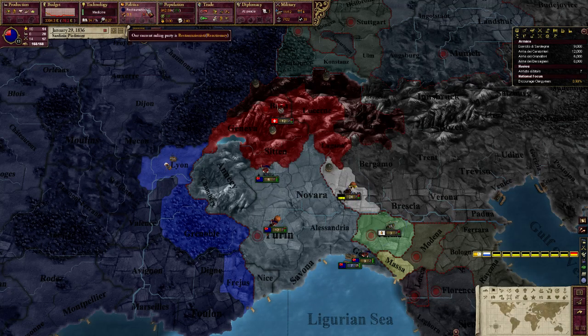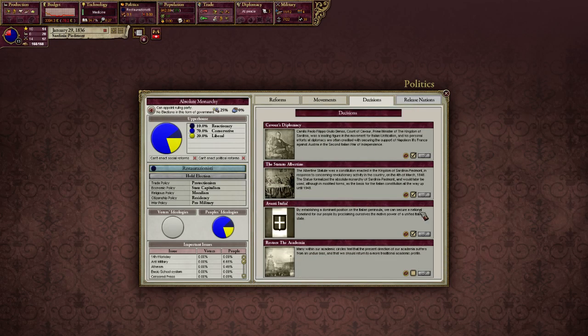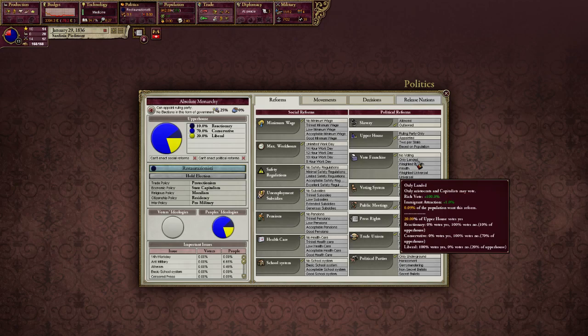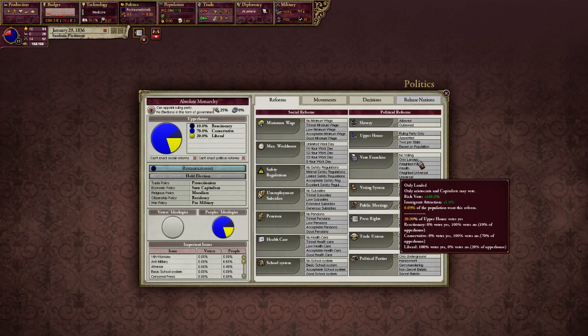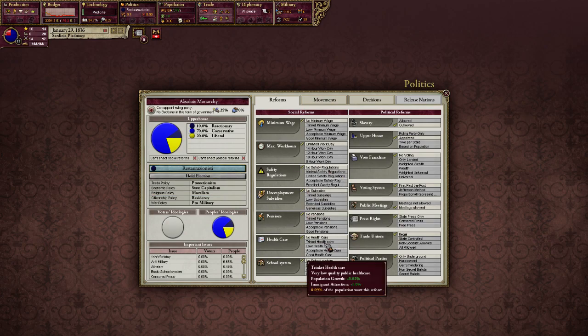Let's go over politics very briefly. You have decisions available to you — please don't ignore these, because this is how you basically become Italy, and you need to meet the requirements listed there. Over in the reforms, you don't have much of an option until your population starts getting angry, which they will as liberalism rises across the century. If you're worried that rebels are going to overwhelm you, you can give them what they want and they'll usually quiet down. But if you want to push socialist reforms through as soon as possible, try to keep them just angry enough without rebelling to pressure the upper house into enacting social reforms — you can get more pop growth this way, which is extremely useful.